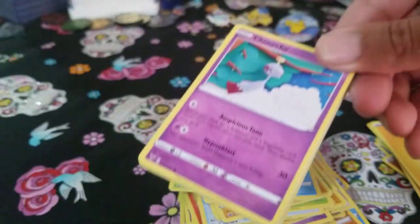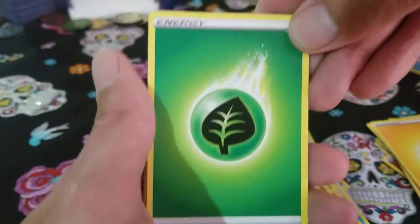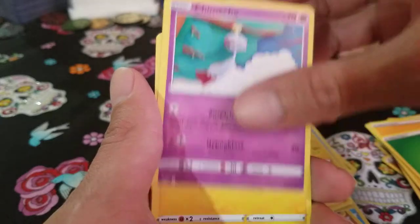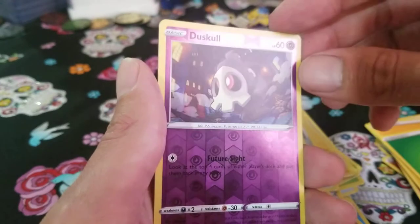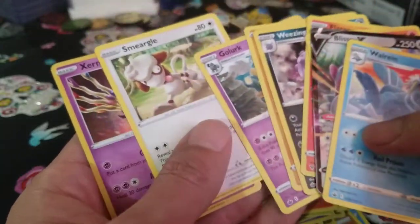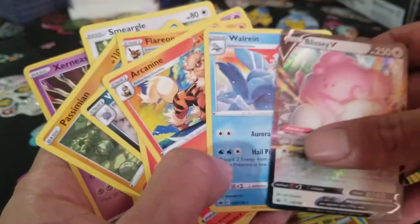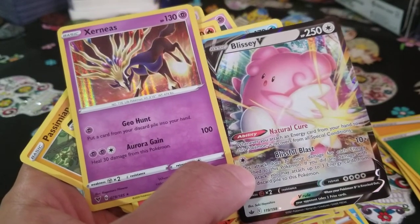Alright, last pack — Vivid Voltage. Very last pack. Let's see what we got. Leaf energy — okay, at least let's pull an amazing rare. That would be cool. We got Galvantula, League Staff, Swellow, Chimecho, Blitzle, Slugma. Come on, Bell-up — last pack magic. Milcery reverse holo, Dusclops, and a Zeraora holo! Wow, look at all these non-holos in a row — one, two, three, four, five, six, seven non-holos — and only one rare holo and a Blissey V.